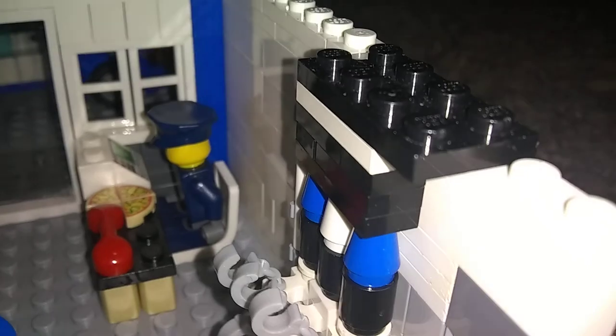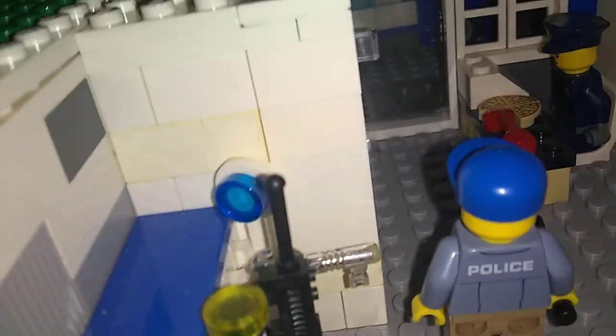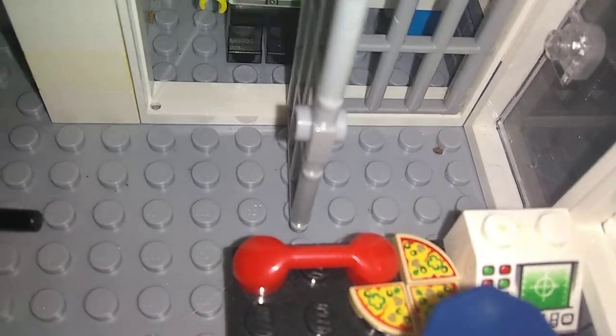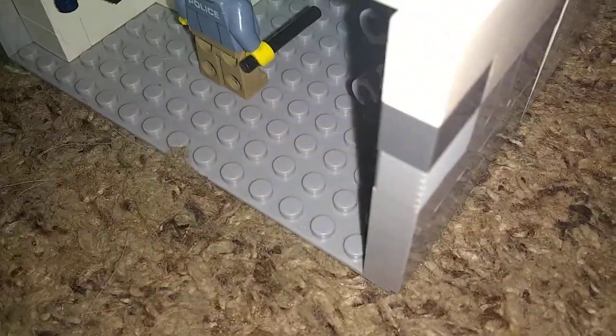We got a weapon rack, or handcuff rack, and also some more tools over there. There's one robber in there — he's been pretty bad. He already got a scar on his face because he started a fight in the cafe and then got arrested after he tried to hit someone.